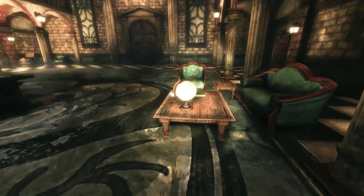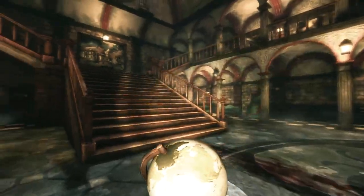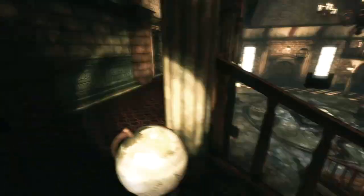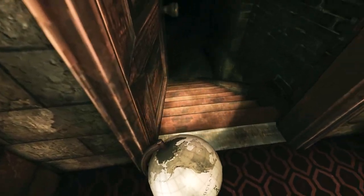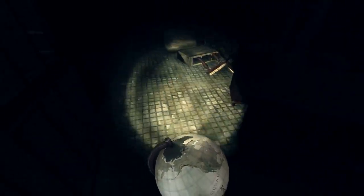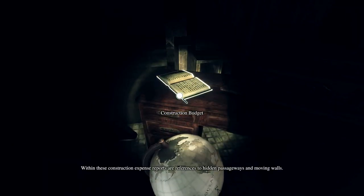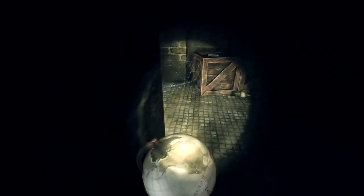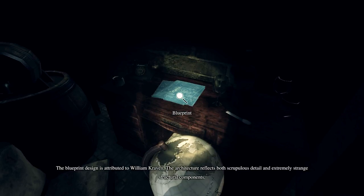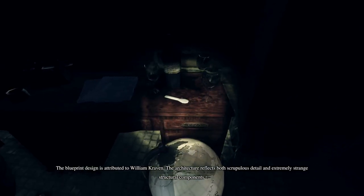Oh my globe is back — there we go, alright, here we go. That's my bad — I just didn't see where he wanted me to go because they blocked off my hallway. I didn't go over this way before — let's check this out. Within these construction expense reports are references to hidden passageways and moving walls — no kidding. Oh, secret office in the wine cellar! The blueprint design is attributed to William Craven — the architecture reflects both scrupulous detail and extremely strange structural components.